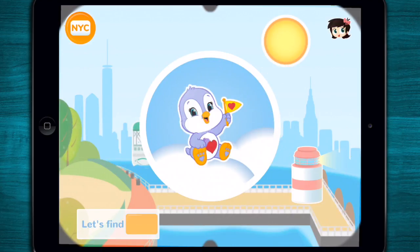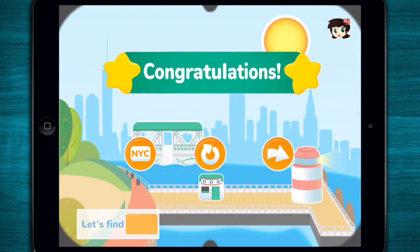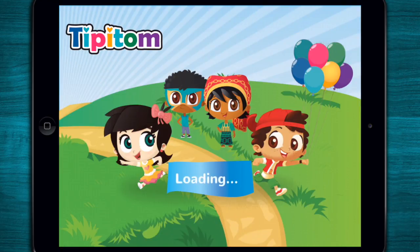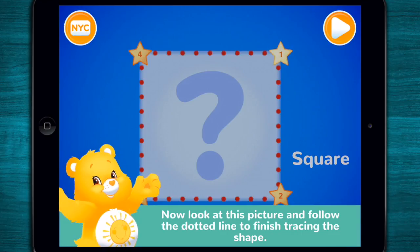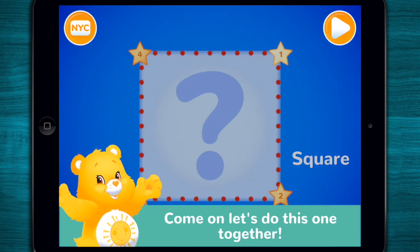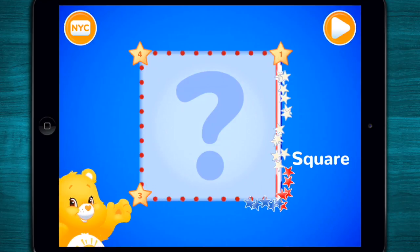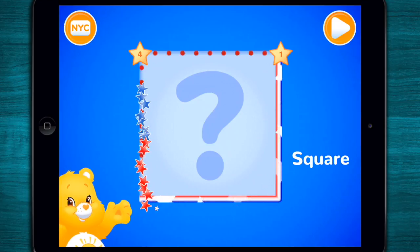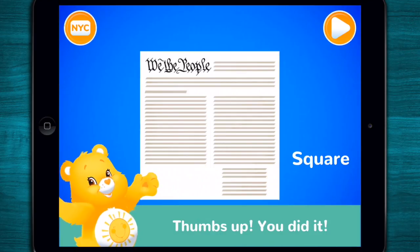You deserve a sticker badge. Your collection of sticker badges are saved here. Yeah! You're doing great. Now look at the picture and follow the dotted line to finish tracing the shape. Come on, let's do this one together. The Constitution. Thumbs up! You did it!